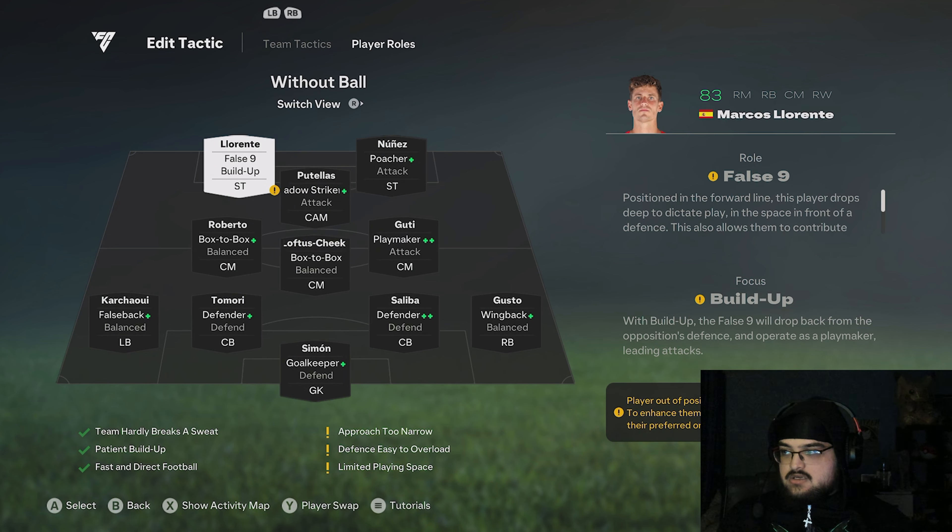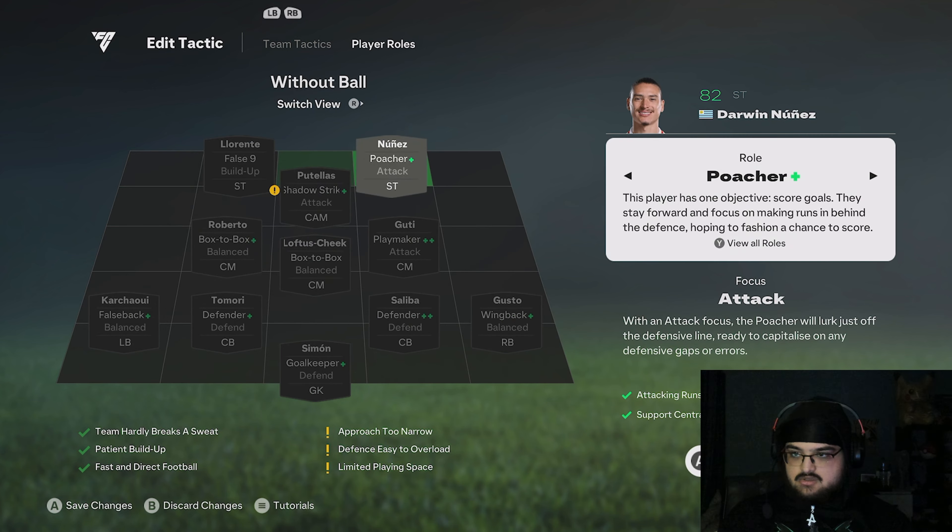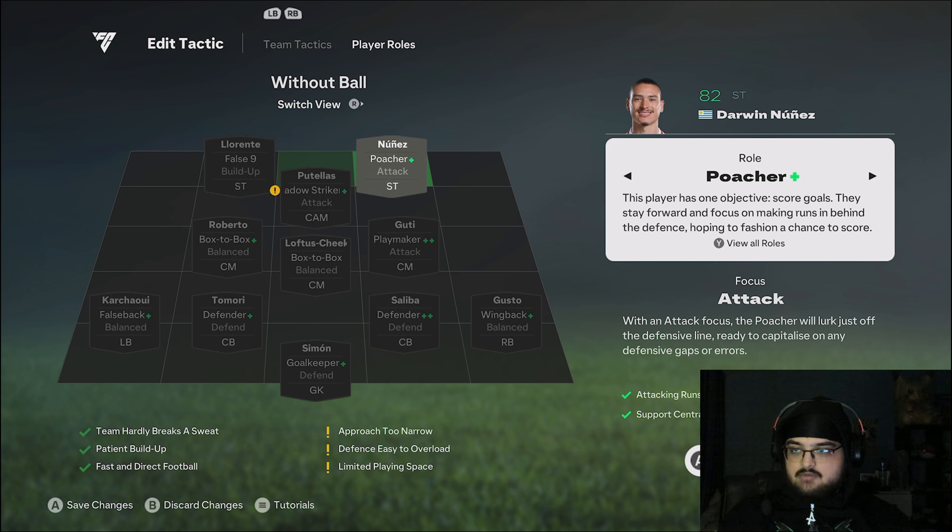Eusebio up top as a false nine - he's gonna be dropping back from the opposition's defense. So Eusebio would be my playmaker, because I use the LB/L1 sprint boost with him to try to get through the line. With Nunez, you see these green boxes at the top - it means he's gonna have one objective: score goals. He's just gonna stay forward, he won't come back to help the defense.